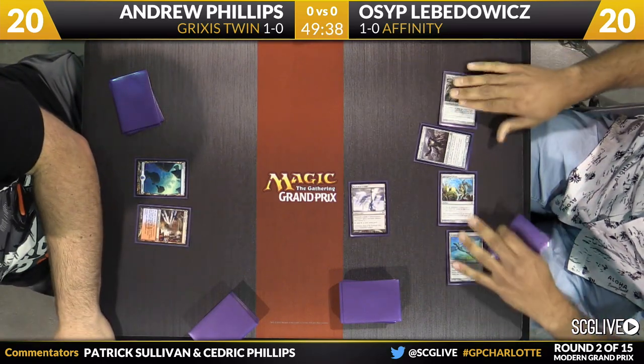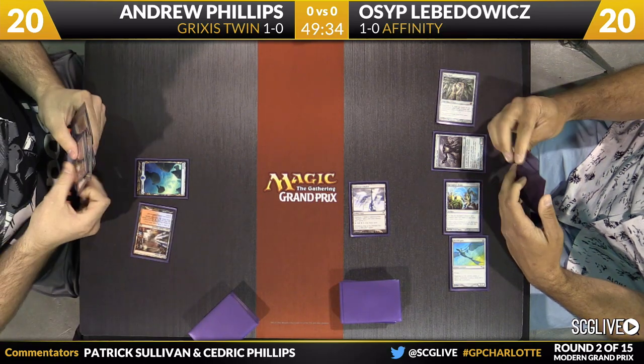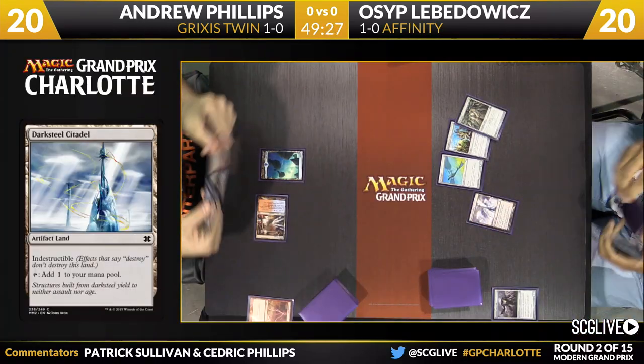Do you have a removal spell or not? Osip's hand might be really bad if the Steel Overseer dies. There's not a lot going on the table, even though there's a bunch of permanents. Well, it's not going to live — there's a copy of Lightning Bolt. Modern's best removal spell is taking care of Steel Overseer.